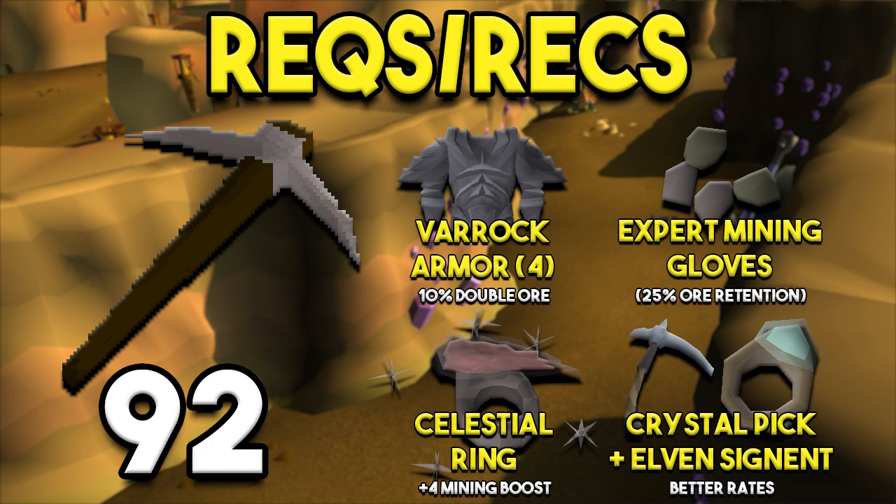The next two are the Celestial Ring and the Crystal Pickaxe plus Elven Signet. The Celestial Ring allows you to get a plus four mining boost. You can get this through doing the Shooting Star minigame — I don't yet have a guide on that, but in the future I will. The Crystal Pickaxe and Elven Signet allows you to get better rates; however, it consumes Crystal Shards, which are kind of a pain to get, so not necessarily something you'll be doing all the time, but something you could do if you desire.